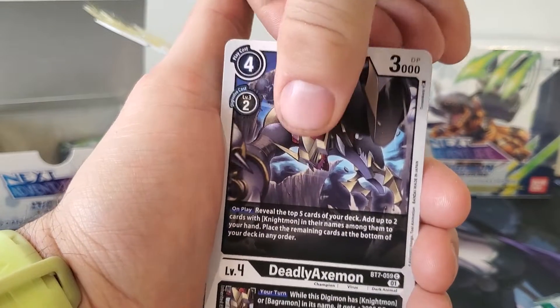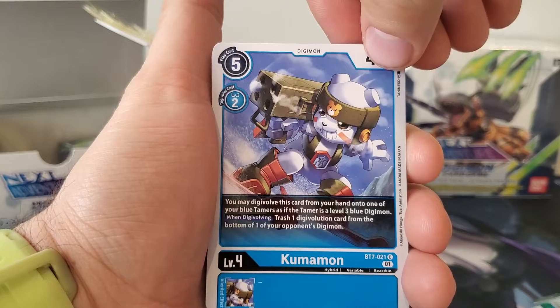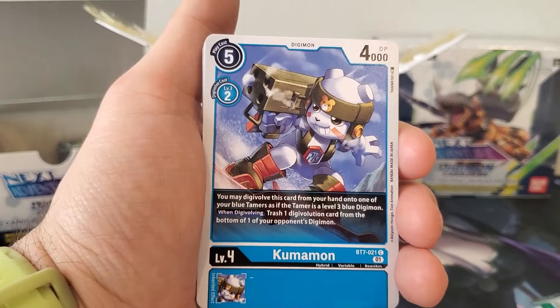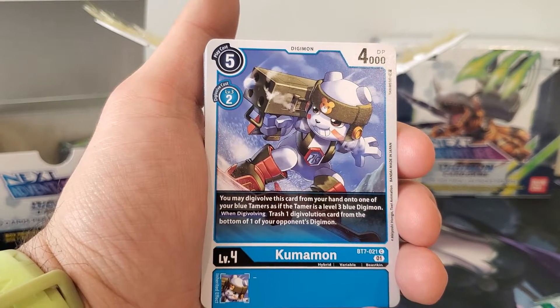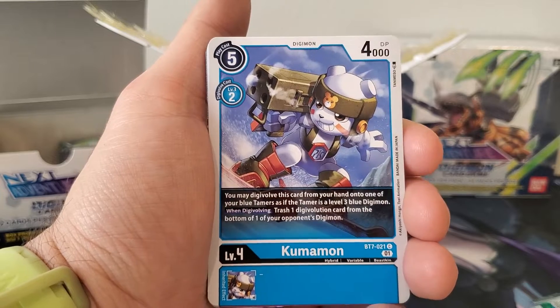Deadly Axemon. We still haven't found Nightmon. Metal Kabuterimon. Kumamon — I'm going to go over this one, I don't remember if we've seen him or not. I've got Tommy right off to the side. He's got a five play cost, a two Digivolution cost, 4,000 DP, same hybrid tamer effect, and when Digivolving, trash one card from the bottom of one of your opponent's Digimon.